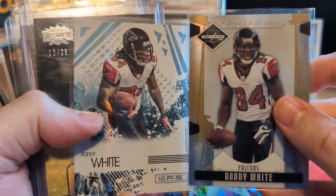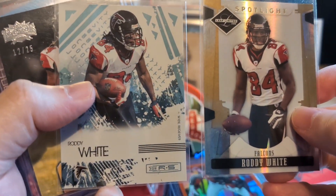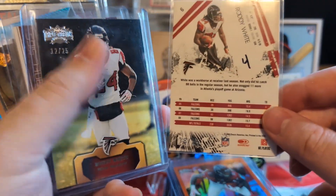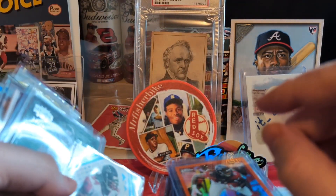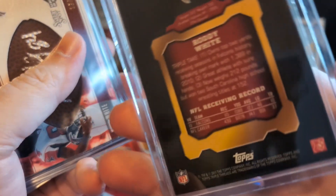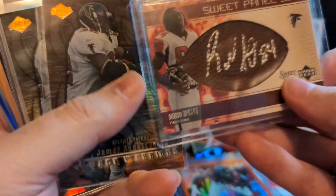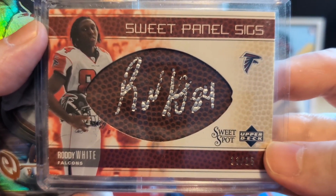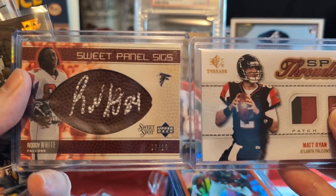Roddy White Spotlight Limited to 49 — I don't know what to say, man. This is just nuts. Rookies and Stars Longevity to 25 — holy shit, man. Unbelievable. Out of Triple Threads, what year is that? 2011. Awesome. Here's the other card — the other card I bought. Roddy White Sweet Panel six out of Upper Deck Sweet Spot, numbered to 15. This is the other one I won along with that one, and then he sends me a box — loaded, loaded. Yeah, that's just nuts, man.